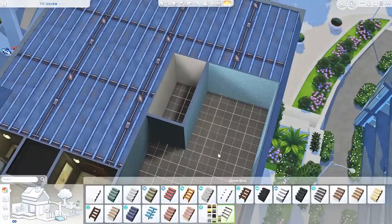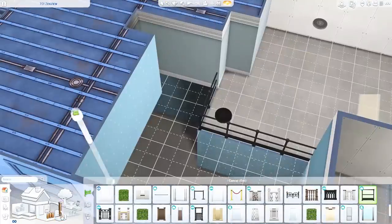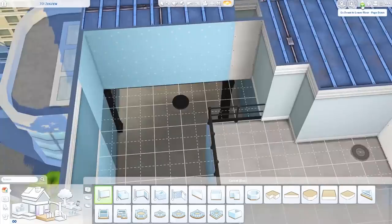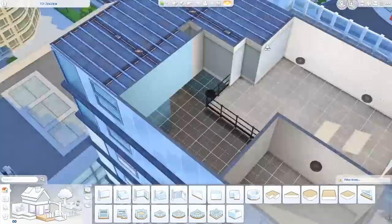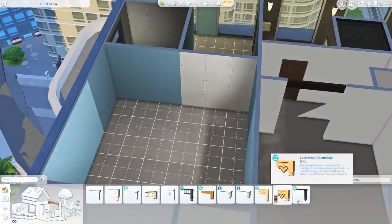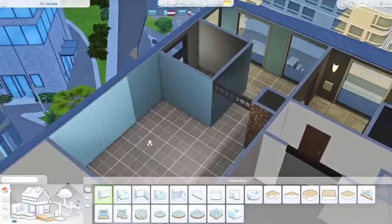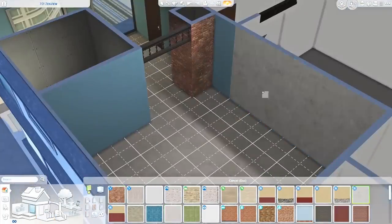I am completely obsessed with using the new windows that came with the Moschino stuff pack in these apartments that have balconies, so I wanted to do another one. This time I wanted to do something kind of industrial and maybe Brooklyn inspired. I wanted it to be lofty and industrial, with lots of exposed brick, and feel really rustic and perfect for an artistic sim.